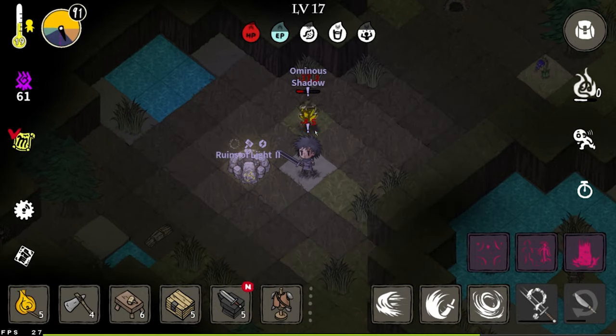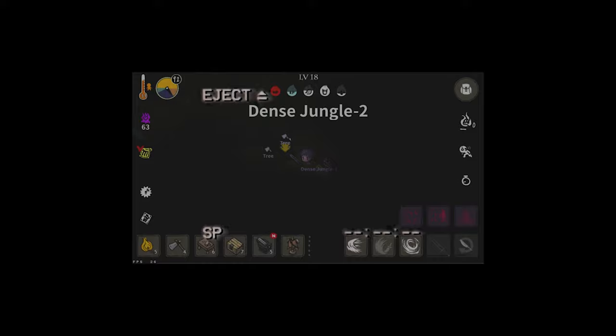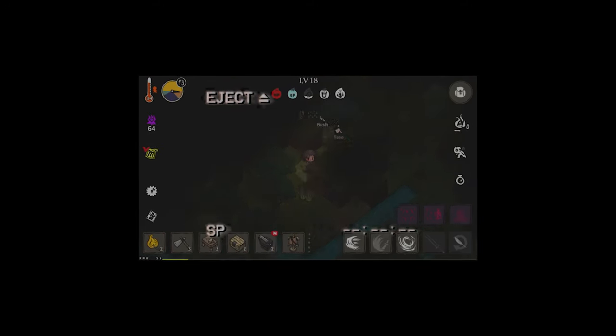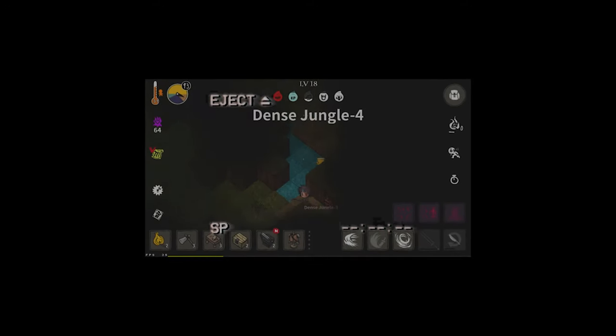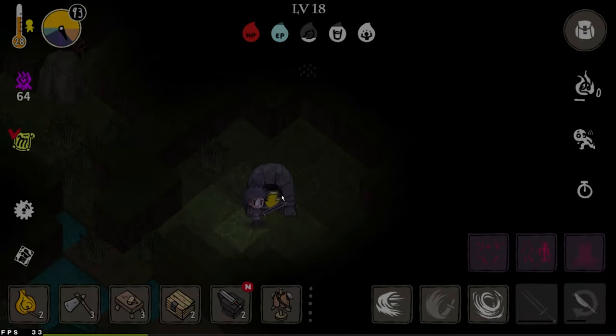Now that we have that out of the way, we're going to actually go and try to defeat the Ruins of Light 3 boss. After the boss fight I'll show you guys how I got to day 93, and the process through the dense jungle. Here we are at the unknown ruins — Ruins of Light 3.